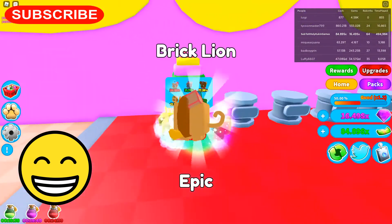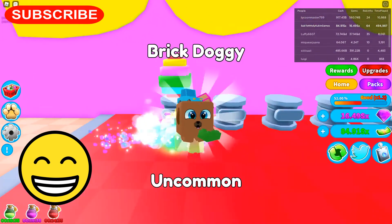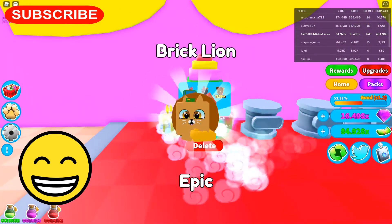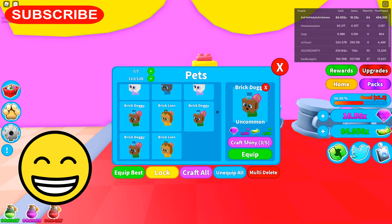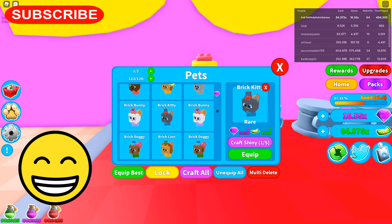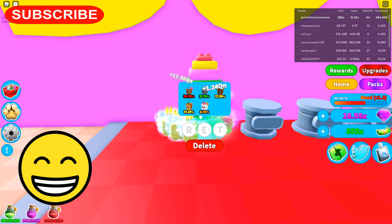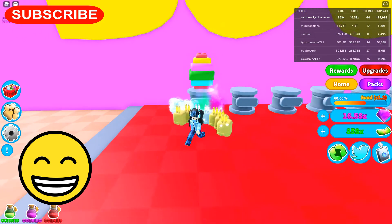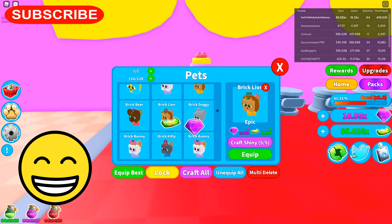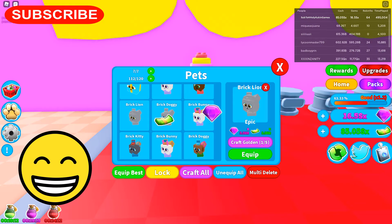Lion, doggy, doggy, lion. We've got 4. Dogs are 3, bunnies are 3, kitty 1, bear 1. Lion, doggy, lion. Oh we've got 5 of those. Okay so we're going to craft him shiny. Let's see what the lion turns into — 3.36 mil. We've got 3 of those, 4 of those, 1 of those. We've got 4 doggies, 5 doggies.